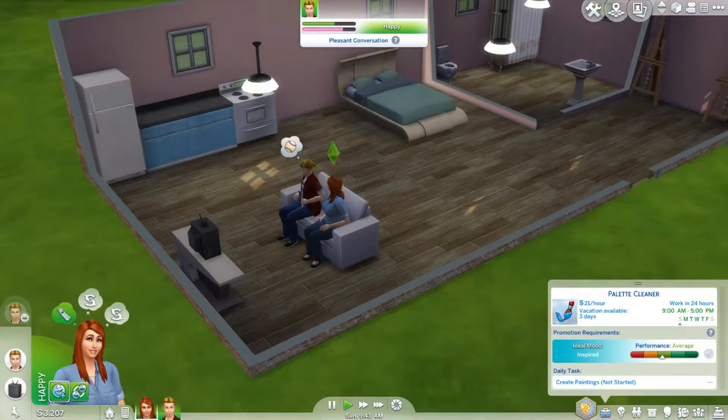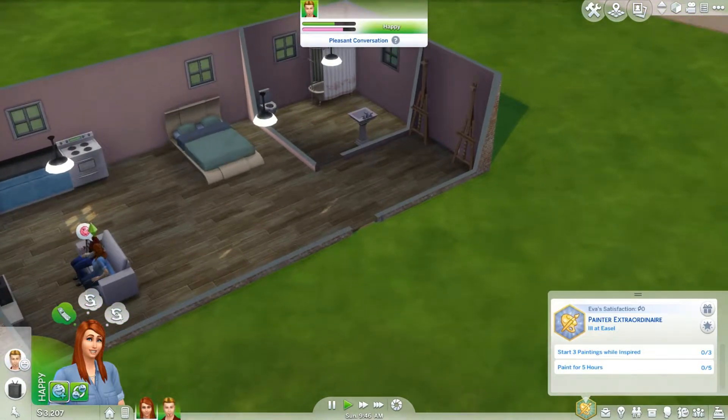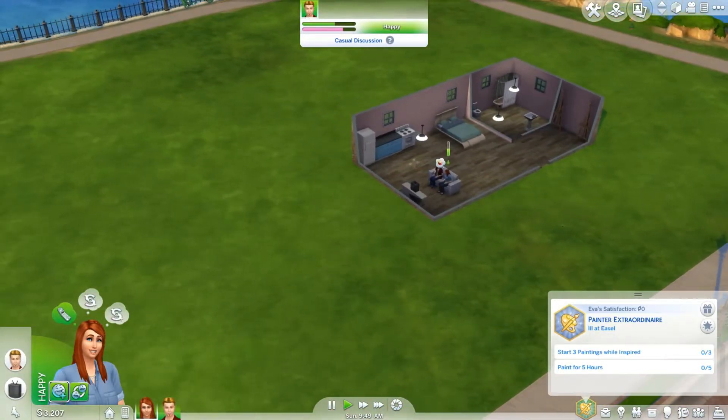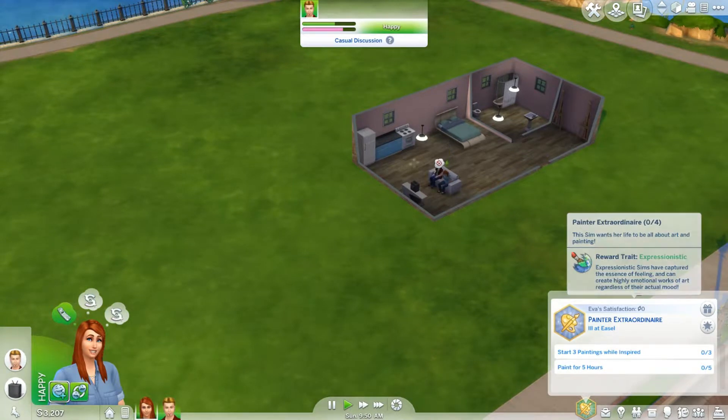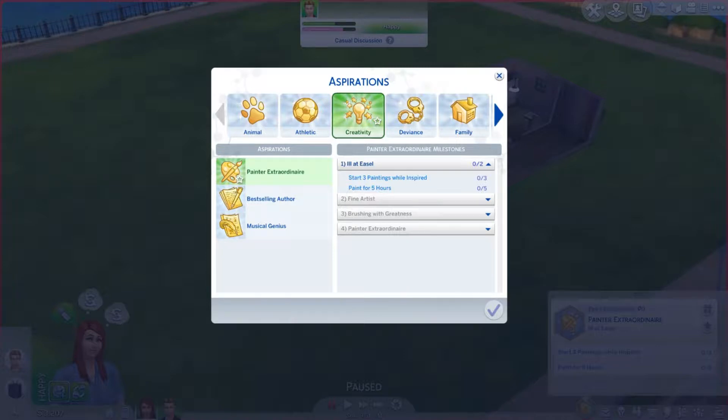Hey hey hey guys, it is CG here and welcome welcome welcome to The Sims 4. Today we are going to be doing the Painter Extraordinaire aspiration. We're going to do part one of this — this will be split up into four parts for each part of this aspiration.